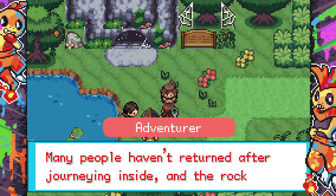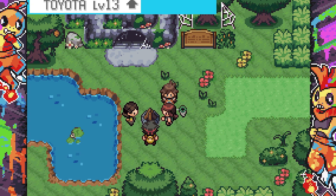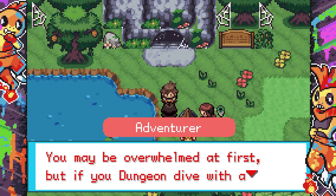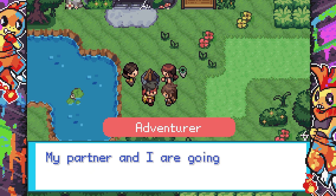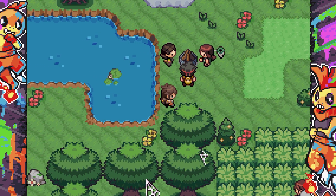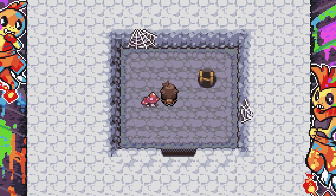Episode Cave has an odd aura — many people haven't returned after journeying inside, and the rock formation isn't very logical. If it weren't for the wild Pokemon, someone would've guessed it was man-made. Greetings — you must be a new adventurer. If you dungeon dive with a senior member, it'll be safe. The entry to Silver Silk Cave is discouraged due to dangerous conditions.